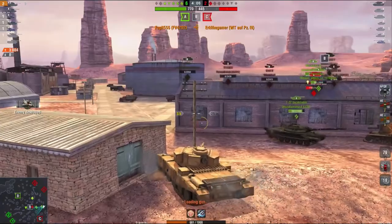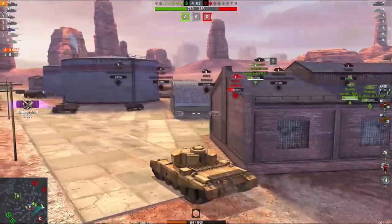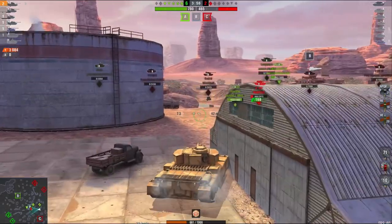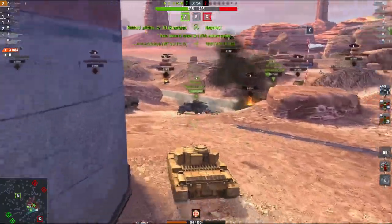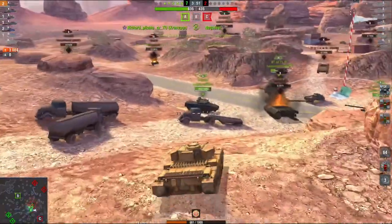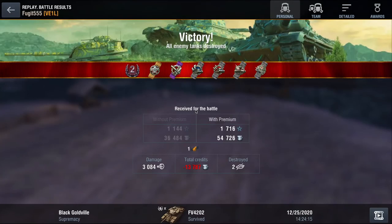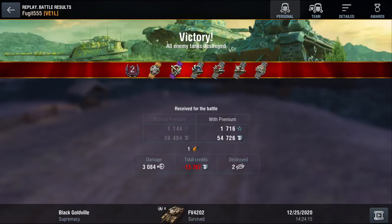We do 3000-odd damage. I'm not going to get to the E100 in time — we have too many tanks. But we did our job. What we're doing here is moving constantly around the map, looking for those areas of cover and taking the risks of being shot when we needed to. Okay, it's a second class, but we did 3000 damage with the top tank and took two kills. I'm pretty happy with that in that tank.